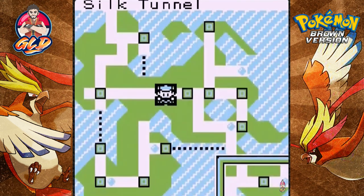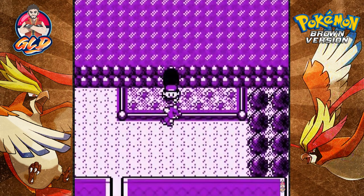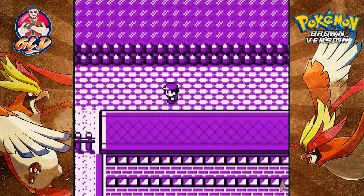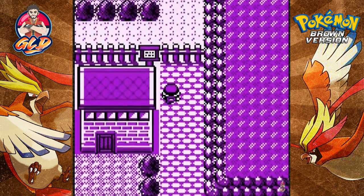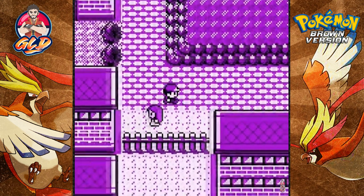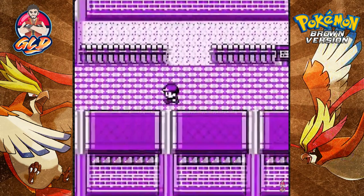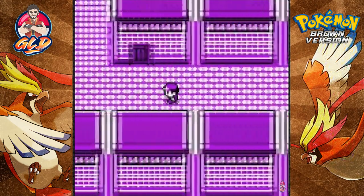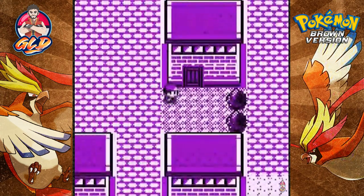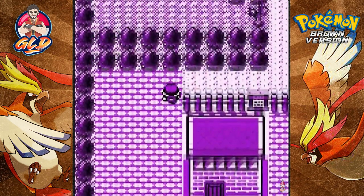Checking the map — we are back in Silk Tunnel. This is another entranceway to the Silk Tunnel, but we've already been here. Let's go straight up and take care of other stuff. There's really not a lot you can actually find right here, so let's go up and check the houses.